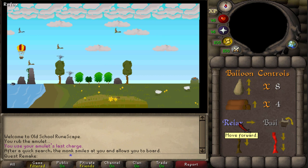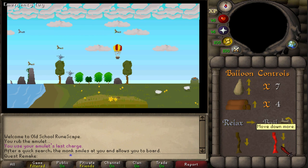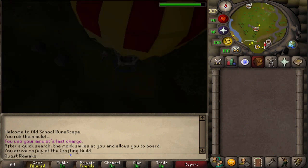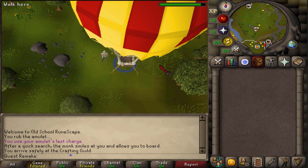Next two times relax. Then drop one sandbag. Then relax six times. Then pull one red rope. Relax three times. Pull the brown rope twice. And then relax three times. You will gain 2000 Firemaking experience and you have unlocked the hot air balloon near the Crafting Guild.